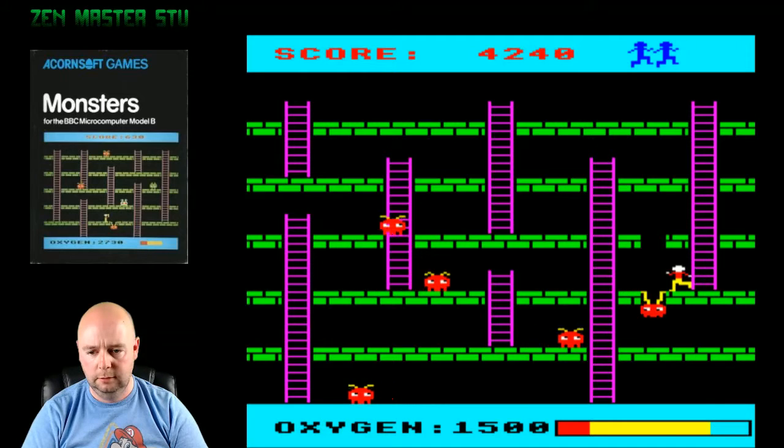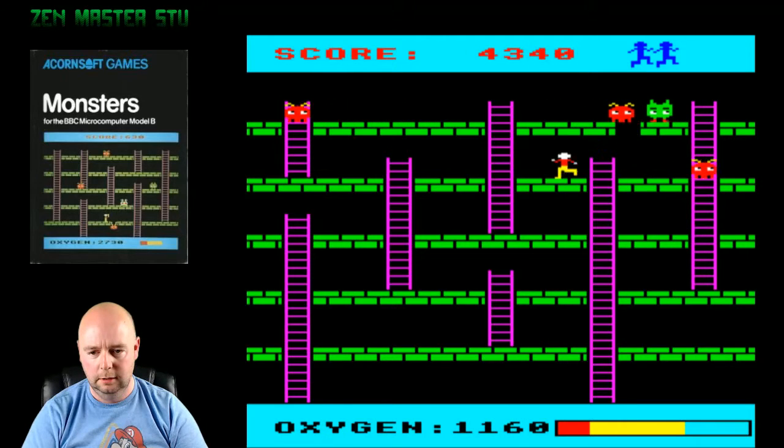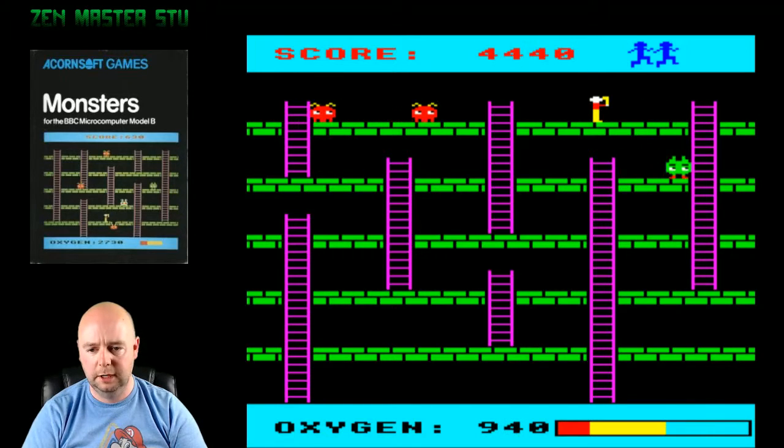I'm going to go ahead and set one up here. With any luck, one of these two guys will fall in. That's not good — he's going to keep coming for me. Get down there in time. Oh dear. Now I've created a green one. The green guys tend to be much more persistent about coming for you.